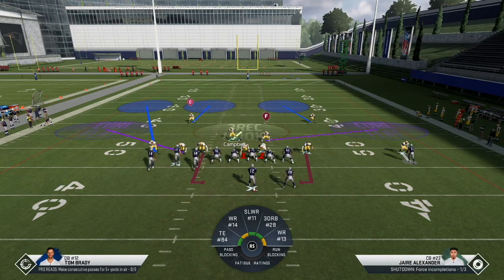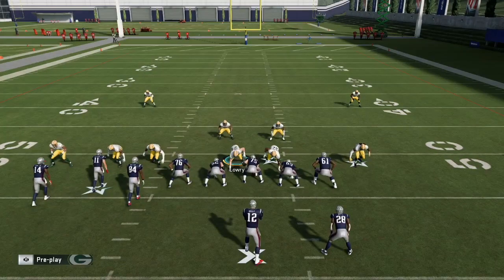If they start to run verticals with that motioned-out wheel route on the bunch side - you'll sometimes see that - I'll just go ahead and put that outside corner in an outside quarter or deep half zone. So let's go ahead and take a look at it.